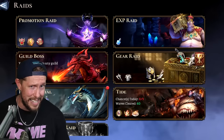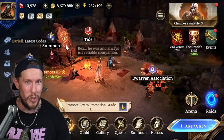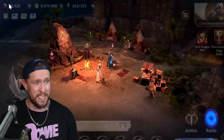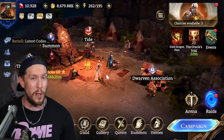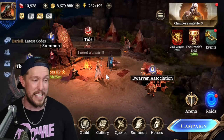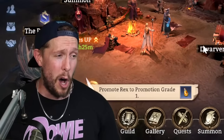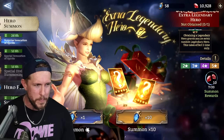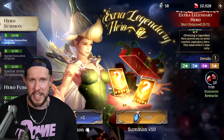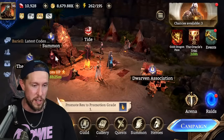You can treat promotion as an as-needed thing too. When you summon a new hero you get excited, but don't stress summoning too much early on. They give you a lot of really solid heroes to progress just fine without stressing over getting the best legendaries right out the gate. I'd do a little summoning but not stress it out, and certainly don't buy a bunch of summoning stones — focus on one team, not three teams in the early game.